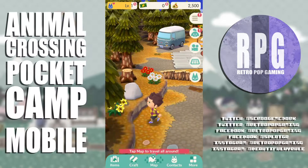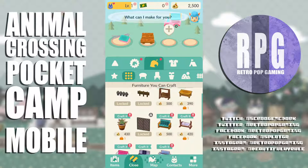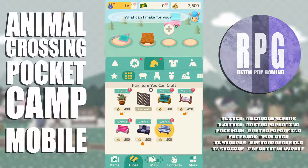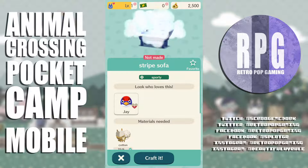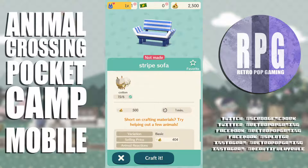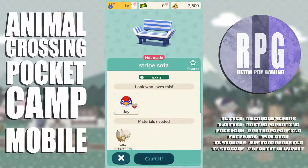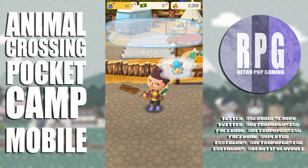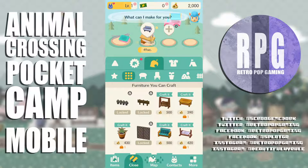I need to get a striped sofa — let's go craft and see if I can find anything. There it is — I need wool and I have that. Order screen. 500 bells — I think I can do it. I place the craft order with Cyrus. That only takes a minute — pretty cool! I'll wait on that.